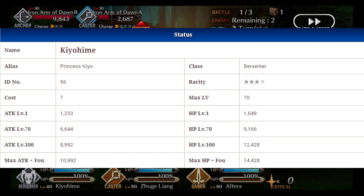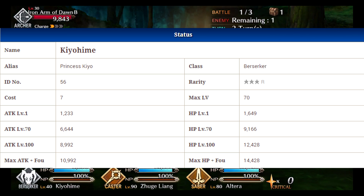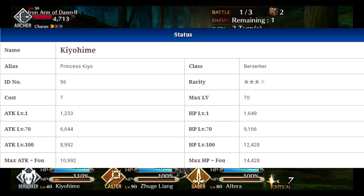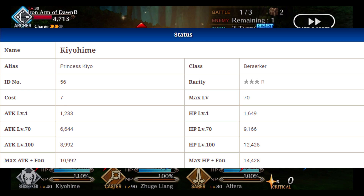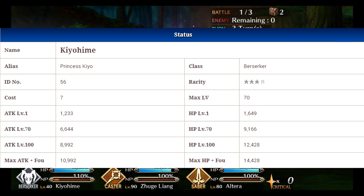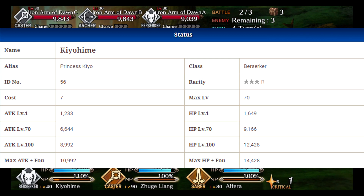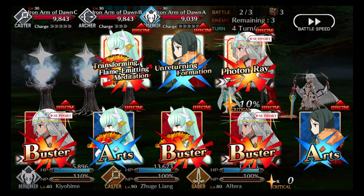I really don't like her skill set though — we'll talk about that in just a little bit. You do get Kiyohime from beating the first stage in the story; I believe it's Orleans, so you will get her for free just by completing the entire story area, which is nice. She's definitely in the category of being decent to pretty good, but like I said her skills aren't really that amazing.